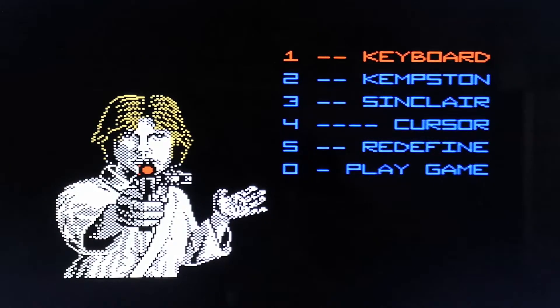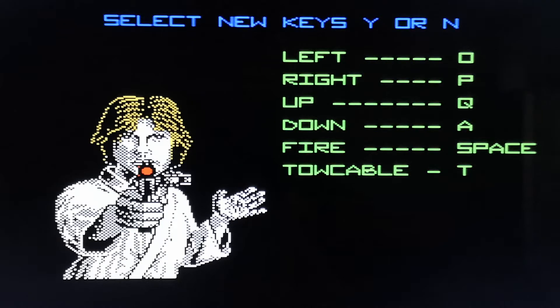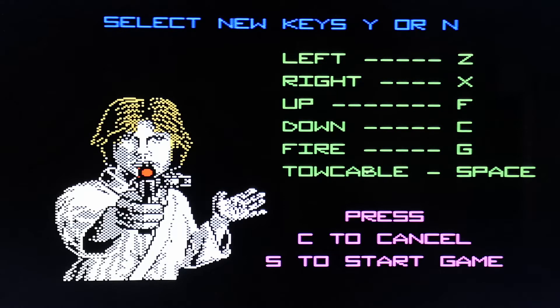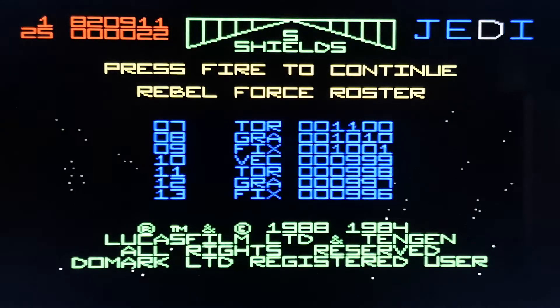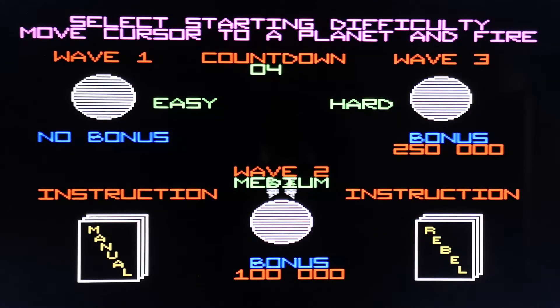We want 5 to redefine keys — Left, No keys, Yes, No, Space. Right, so we've got our keys. It's S to start the game, which I can't find. Zero. And we're on. So here you can see we can pick Easy, Medium, or Hard — so we'll go for Medium.